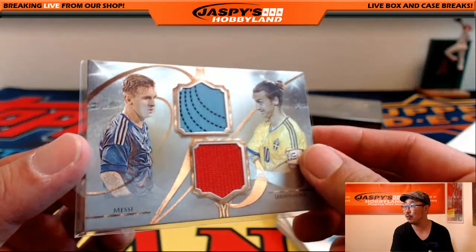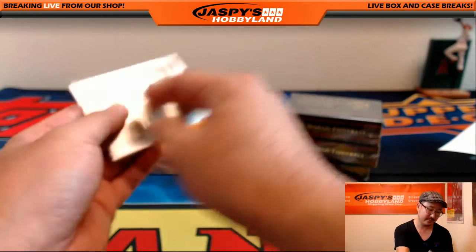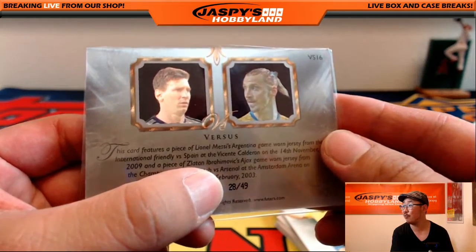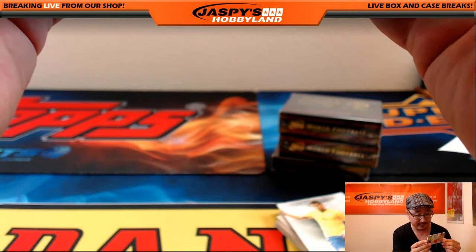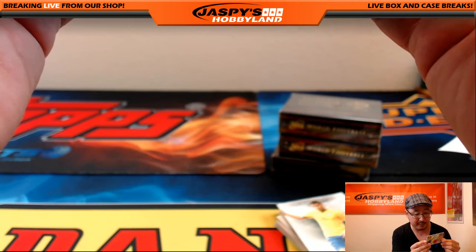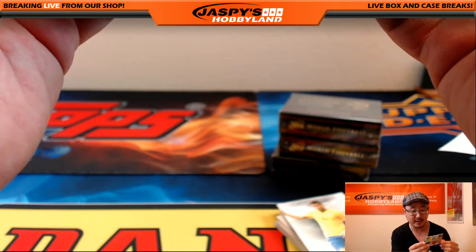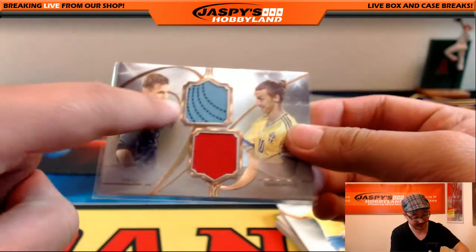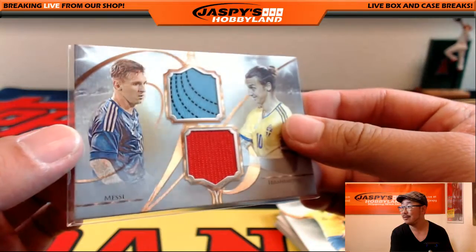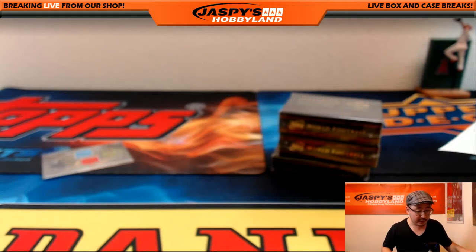The hit — wow — is a nice dual relic: Lionel Messi and Zlatan Ibrahimovic. That's L versus Z. Dual relic versus relic, 28 out of 49. This card features a piece of Lionel Messi's Argentina game-worn jersey from the international friendly versus Spain at the Vicente Calderon on the 14th of November, and a piece of Zlatan Ibrahimovic's Ajax game-worn jersey from the Champions League match versus Arsenal at the Amsterdam Arena on the 26th of February 2003. Letter L is Curtis. Letter Z is Rick.